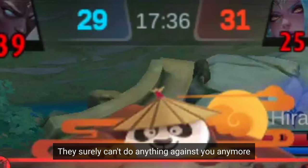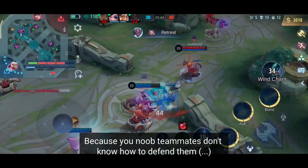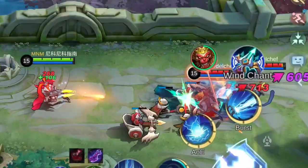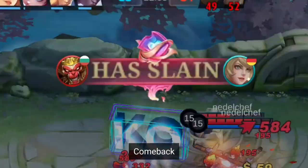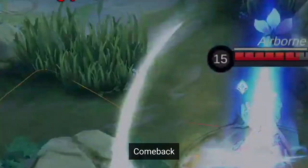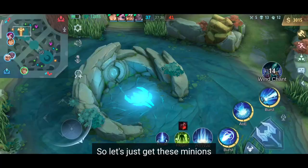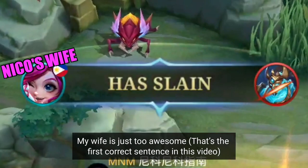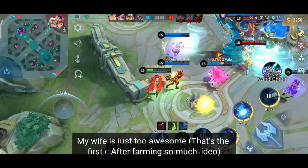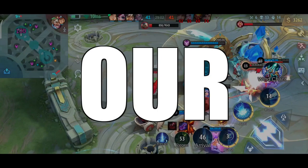So even if the enemies attack you, they surely can't do anything against you anymore. After all of your turrets got beaten down because your noob teammates don't know how to defend them, it's finally time for your glorious comeback. That somehow didn't work — maybe we need more farm. So let's just get these minions while our teammates pointlessly try to get the Lord. My waifu is just too awesome. After farming so much, it's finally time for our glorious comeback.